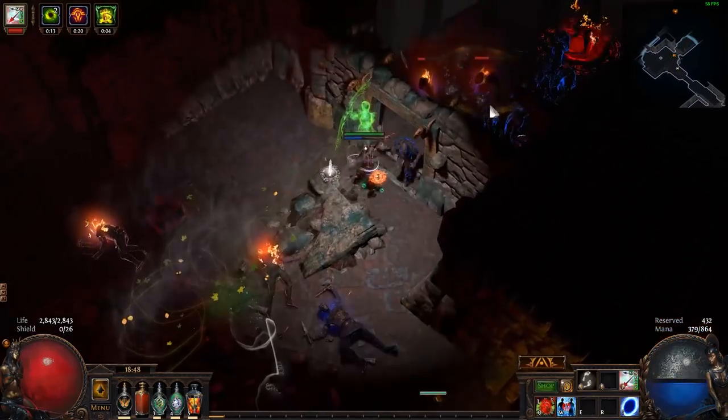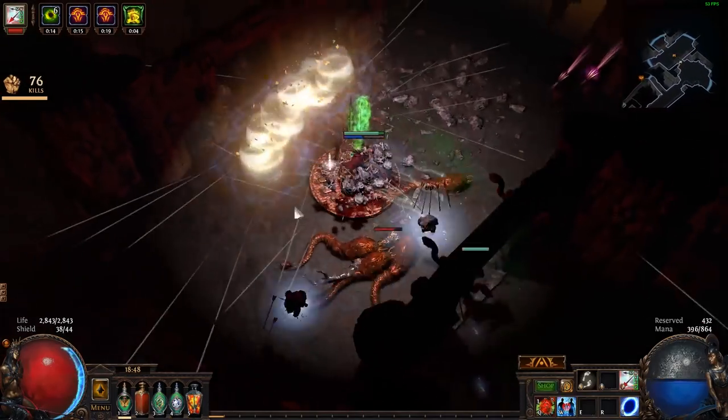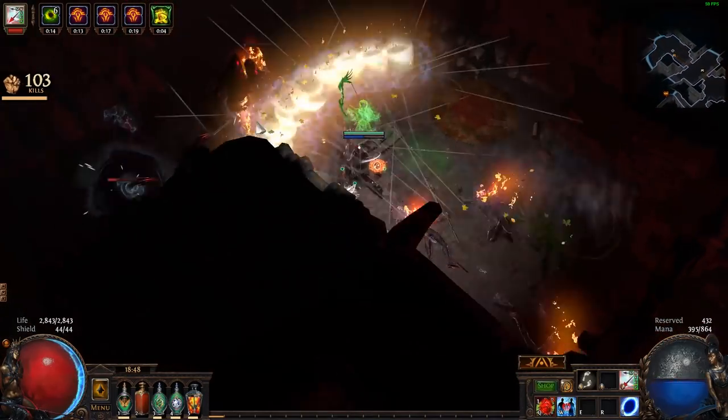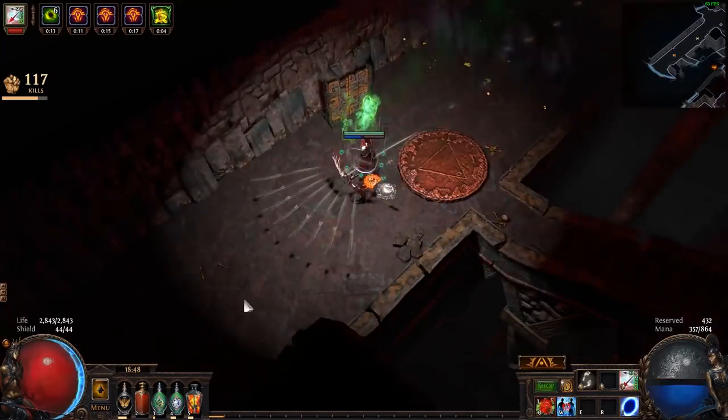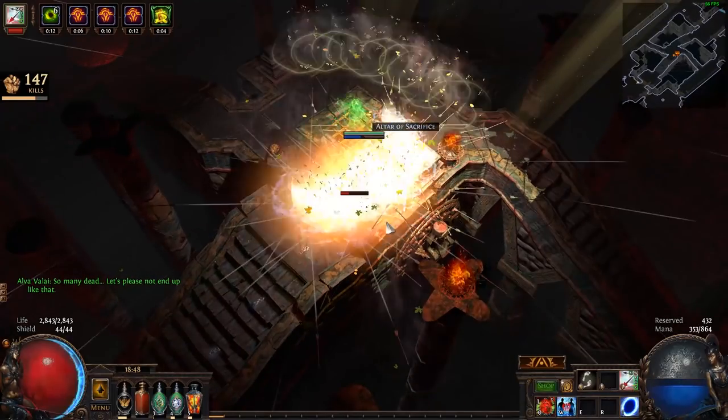And then you want to clear out everything in here, because you don't want anything to mess with your ascension into the hug — the sweet, sweet hug of death. And then you want to move up here.